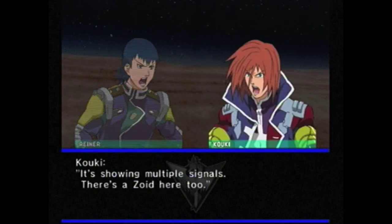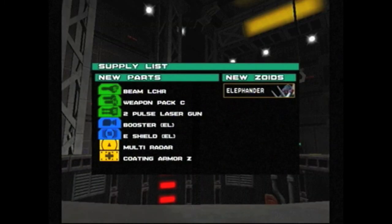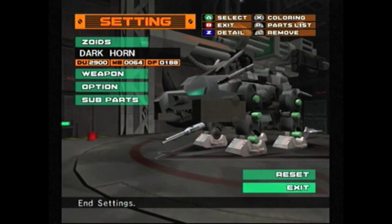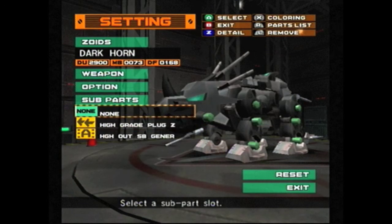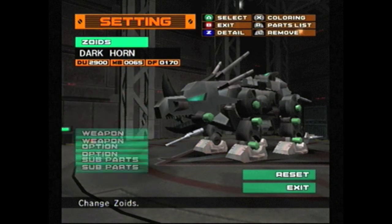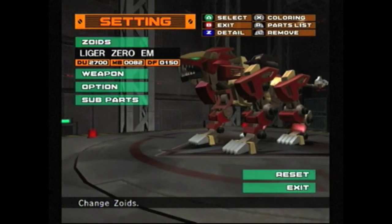What's up guys, welcome back to Let's Play Zoids Battle Legends. After that embarrassing display of Darkhorn awesomeness, we're now going to go back to using the Imperial Liger Zero. We won an Elephander from that and some other weapons. I tried using the Iron Kong the same way I tried using the Darkhorn, but the Iron Kong is just too immobile. The Darkhorn really benefits from the weapons better because of its mobility. So we're going to switch back over to the Liger Zero and give it all its weapons back.